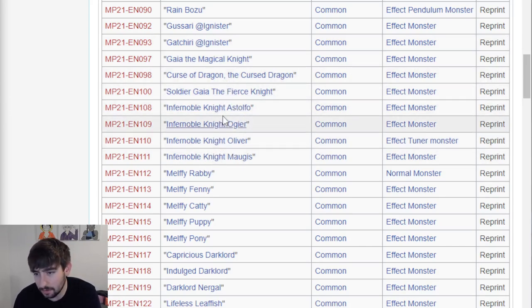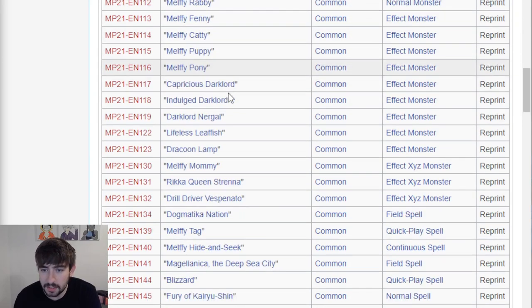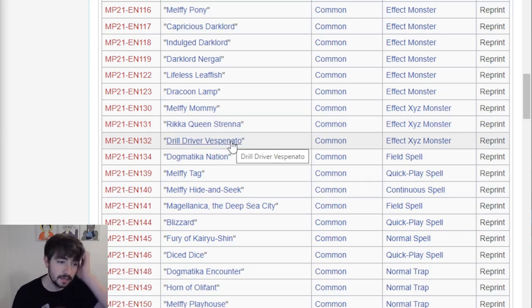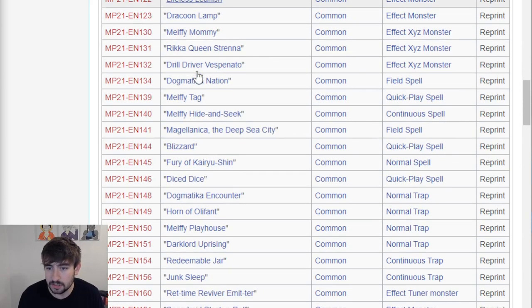Infernobles - these are the easy ones to get, to be honest. We needed Renaud to be there. The Melfis, Dark Lord stuff. Rika Queen's Strength is actually not bad - that was an Exceed that was a couple of bucks. Strenna is actually a pretty good one. Lifeless Leaffish also at some point was a decent amount, so that's pretty cool.